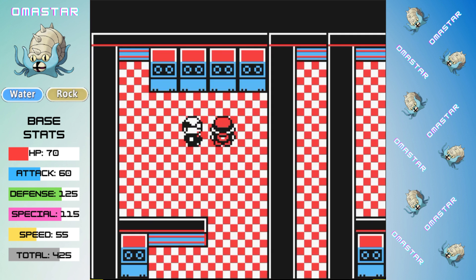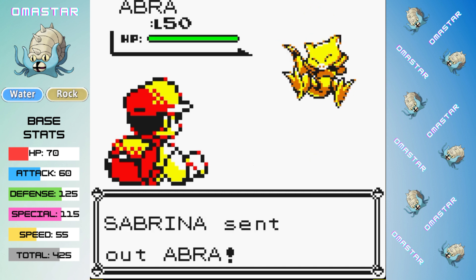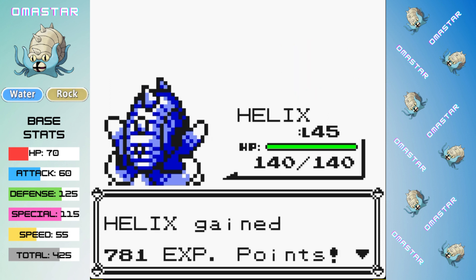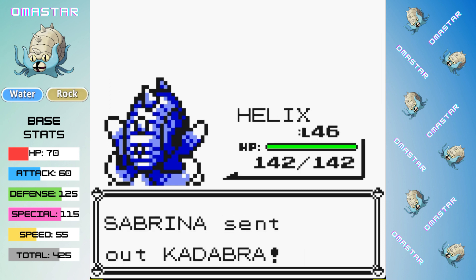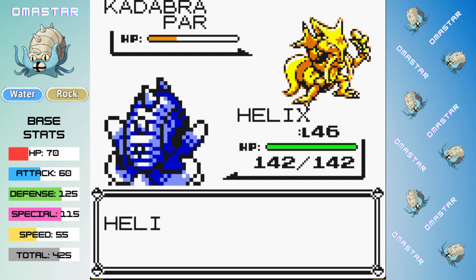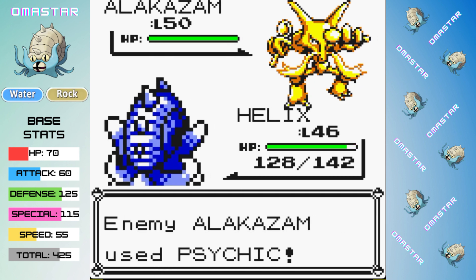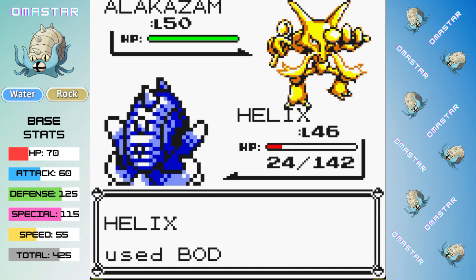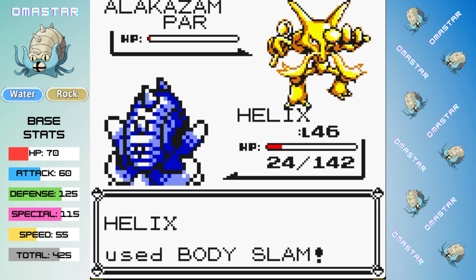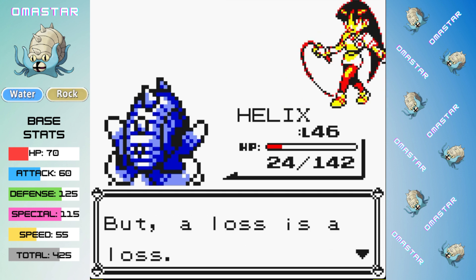Omastar is really speeding through the mid-game. We head back to Saffron to take on Sabrina — I think this should be pretty easy as long as our accuracy remains intact. We avoid the Flash accuracy drop from the Abra, and then head into Kadabra. Body Slam is not going to be a one-shot but two hits, thanks to Paralysis, is enough to take it out. Alakazam hits us with a critical hit Psychic which gets a special drop, but then it misses a Psywave, and we get a Paralysis with Body Slam — that's a first try victory against Sabrina and our seventh Gym Badge.